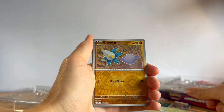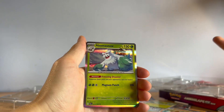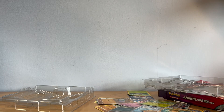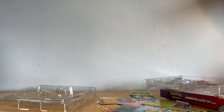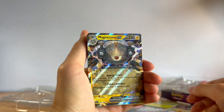We got Palafin, and our last card is a Bombirdier — which we definitely haven't got either. You know what, I'm pretty happy with those pulls — I've been lucky, been a lucky little boy today. Let's quickly recap what we managed to get: we got Wigglytuff skipping around having a jolly good time, we got Magnezone EX.